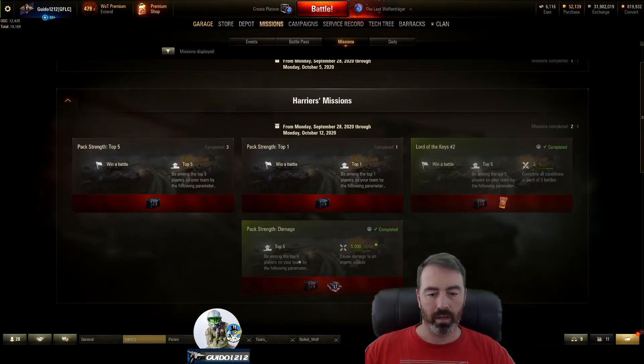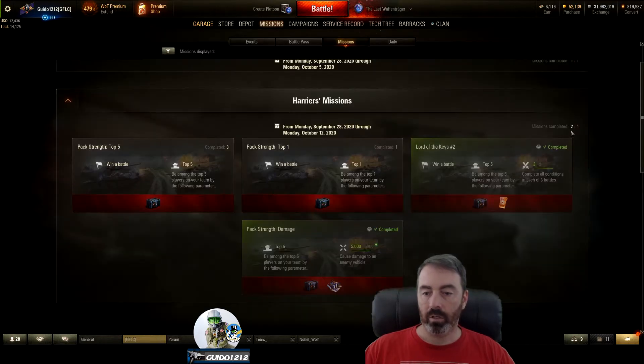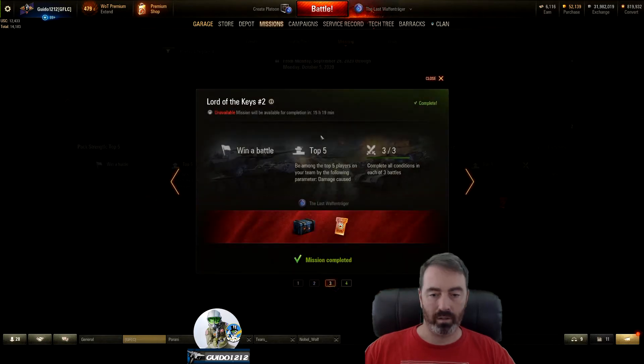Harrier missions can get you keys. This one doesn't have a key, unfortunately — it also gives you boxes, but this is top five damage. Pack strength can do 5,000 overall. You can also get boxes by being in the top five and winning, or the number one spot and winning. You can get a Waffentrager ticket — looks like you can do that once, and I've got two of four. Three wins in the top five will get you a box and a key.